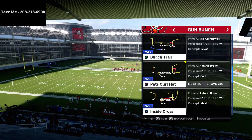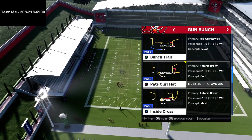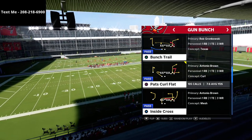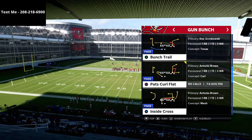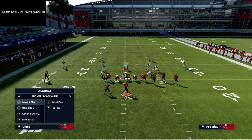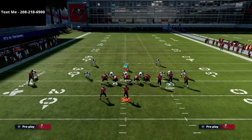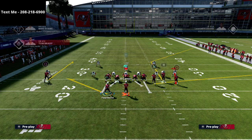I think the Pats Curl Flat is one of the most effective and versatile passing concepts you can use in Madden 22. This concept has been good for years in Madden — it's basically a smash concept. I have my cloud flats on 30 yards, my curl flats on 10, and my hook curls on 10. We're going to focus on a three-man route combination on the left side.